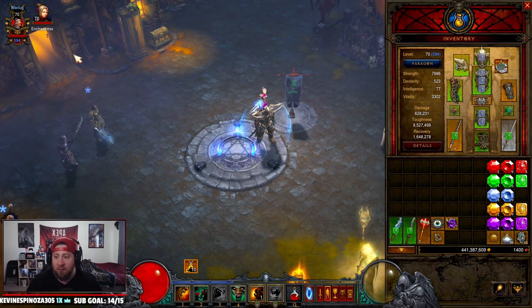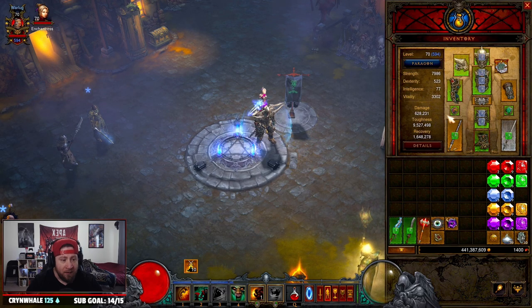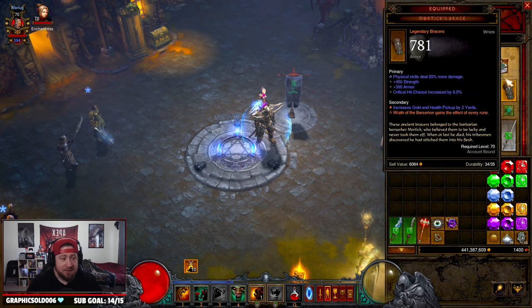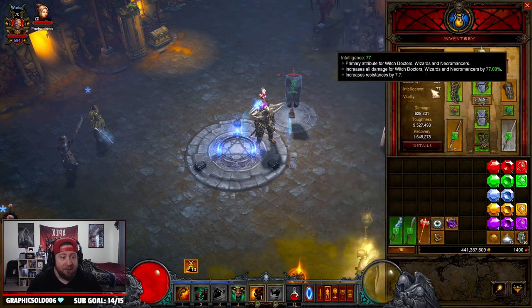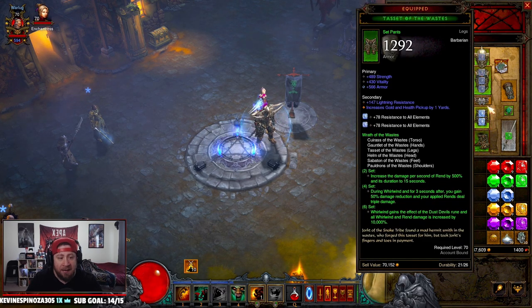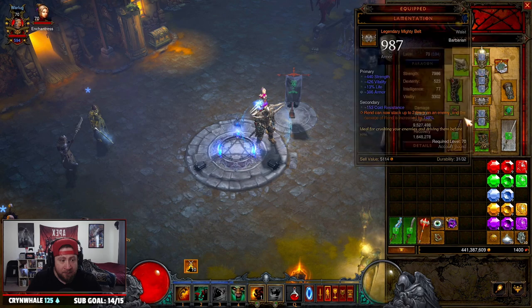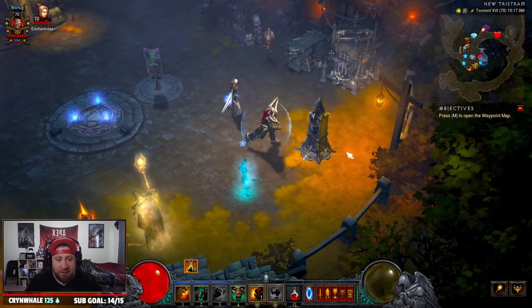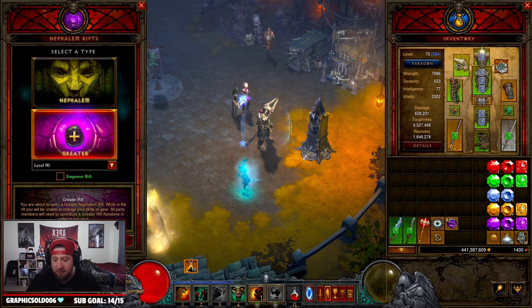I do want to note that I'm only 594 paragon, my legendary gems are only ranked 25, and I have no augmented gear. I do have one primal that I accidentally got rolling, but I have no ancient or augmented gear. All this gear is very easily attainable. Let's go in and pop off - I'm going to show you this GR90 and show you exactly how this build works.